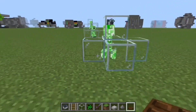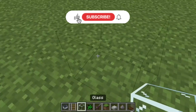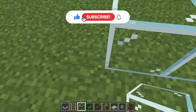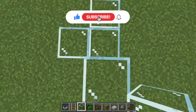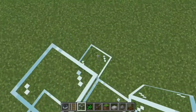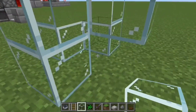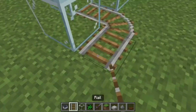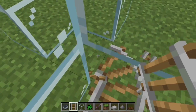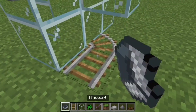For today's video I'm going to show you how to make a creeper in a case. You're going to start by placing glass like this, then place glass here, add rails like this, break that rail and collect it if you're in survival, then place a minecart there.